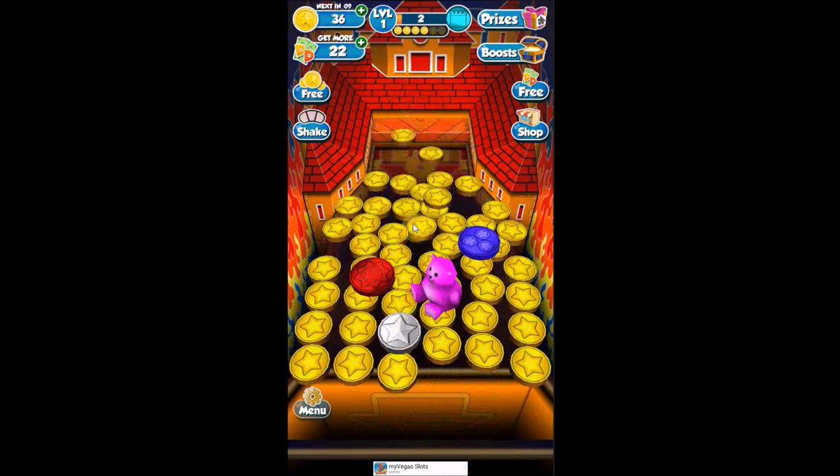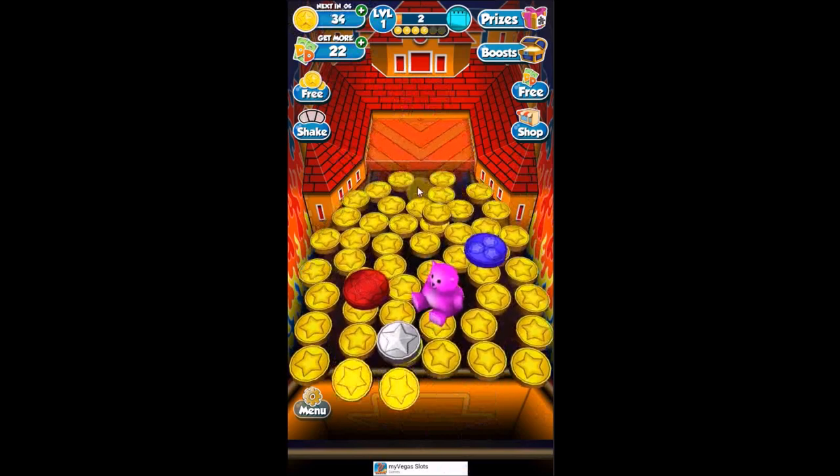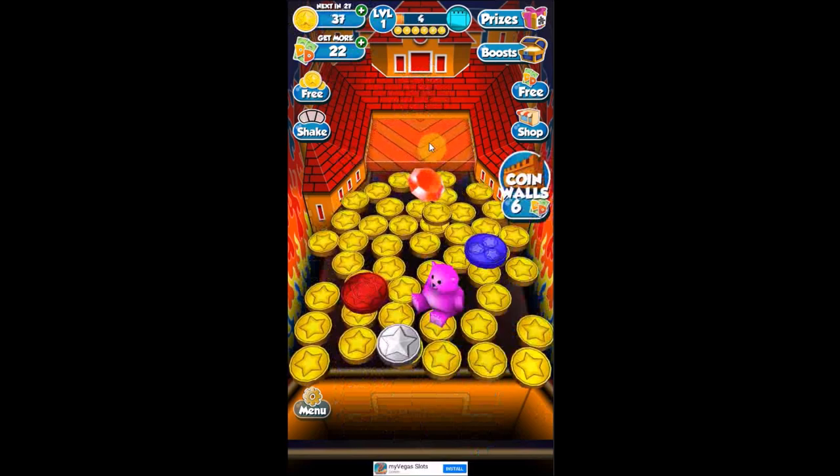More things will unlock as you level up. I just installed this on BlueStacks, so I'm playing it on my computer. My main phone is at level 110, and my girlfriend's is at either 121 or 126. Here you can see the level meter — every time you drop a coin it goes up, and you'll get a prize over here every time you level.